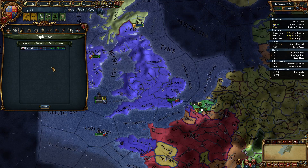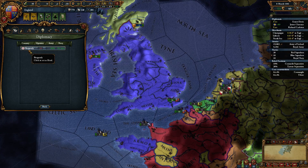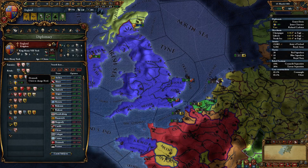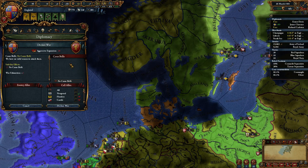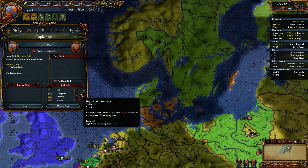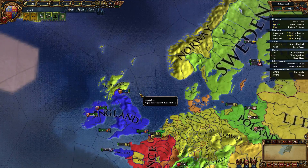We need a rival — Burgundy, Denmark, France. We need to declare war on Denmark. Novgorod will help. I'm not ready for war.